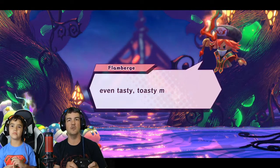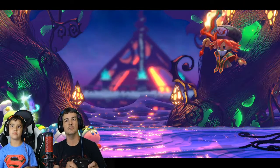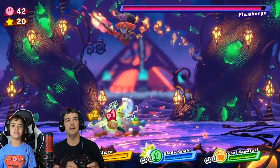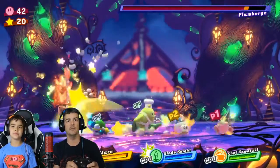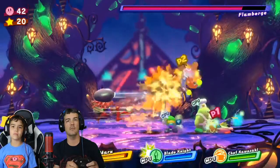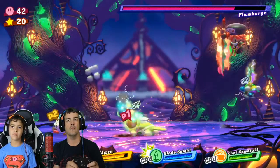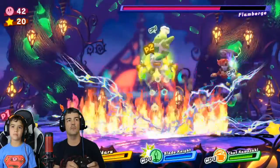Even tasty, toasty marshmallows will seem like ice cubes compared to you. We should have gotten the ice powers. Oh, that's what it was for — I bet they do extra damage. But there is no risk. I bet they do extra damage among the lot of people, but when I get left, you gotta put them in.